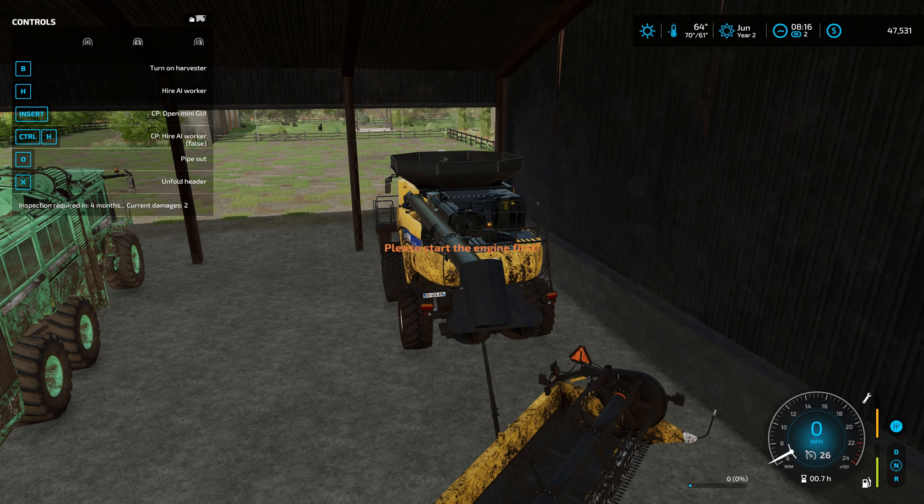I know on some maps canola can give us straw, so we'll have to see what happens when we harvest canola this year. There is a mod that allows pretty much every crop to yield straw, including corn. But we only need straw for the cows, and we're not going to have that many cows — the pen only holds 65.